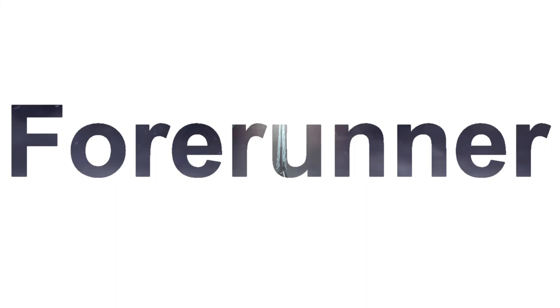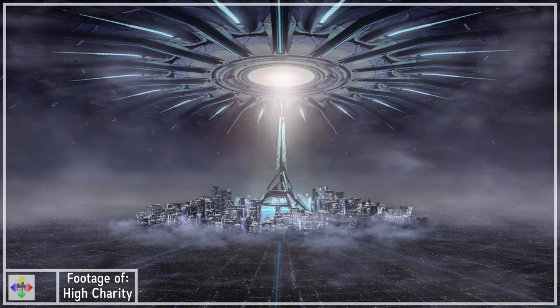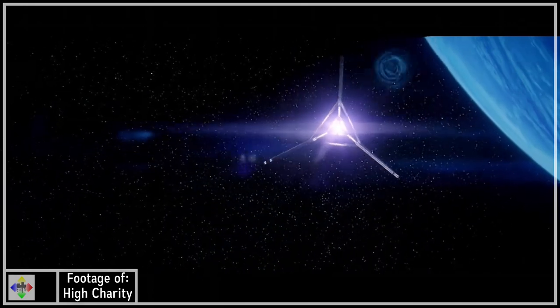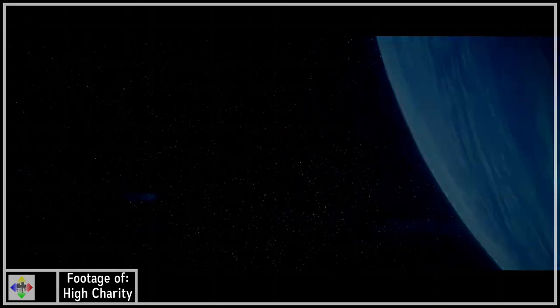One last faction has a ship: the Forerunners. The Anodyne Spirit, the centerpiece of the Golden City in High Charity, is the ship that takes Truth to Earth at the end of the game. While referred to as a Dreadnought, it is actually a key ship and one of the strongest vessels in the galaxy at the time of the game.